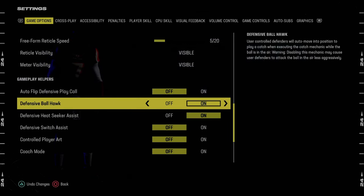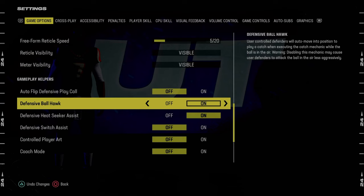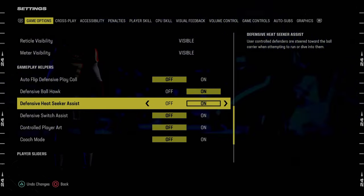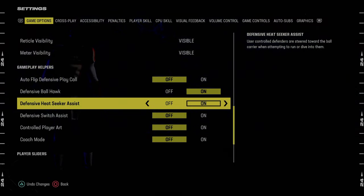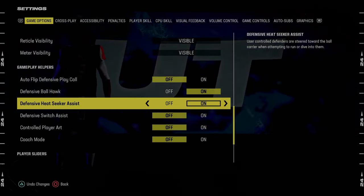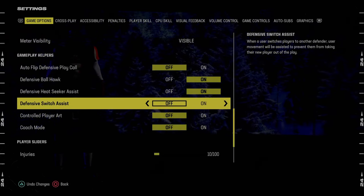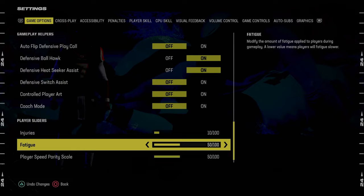Defense ball hawk, we're going to put this on — very important that you have this on. Defensive heat-seeker assist, I like to have this on. I do think it actually helps tackling, though there's a debate about it — you could leave it off, but I think putting it on is better. Defensive switch assist is going to be off, and that is pretty much it for the settings.